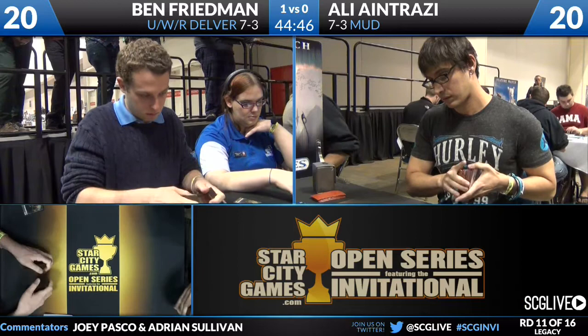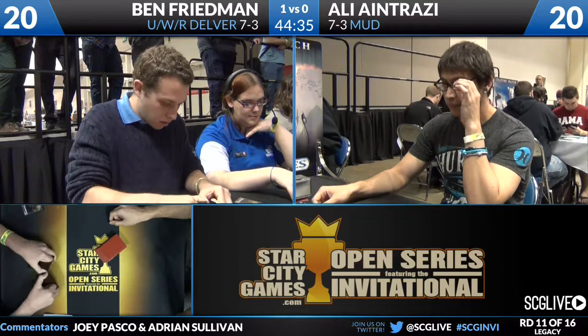On the other side of the board, we have Ali's sideboard: four Ensnaring Bridge, one Spine of Ish Sah, two Duplicant, three Trinisphere, a Steel Hellkite, two Bottled Cloister, a Karn Liberated, and a Witchbane Orb. Trinisphere could certainly give Ben fits because his deck runs off so few mana sources. You see these Delver decks — they'll get up to three lands max to cast a Geist of St. Traft. If you're making all their spells cost three, you really choke them on mana.